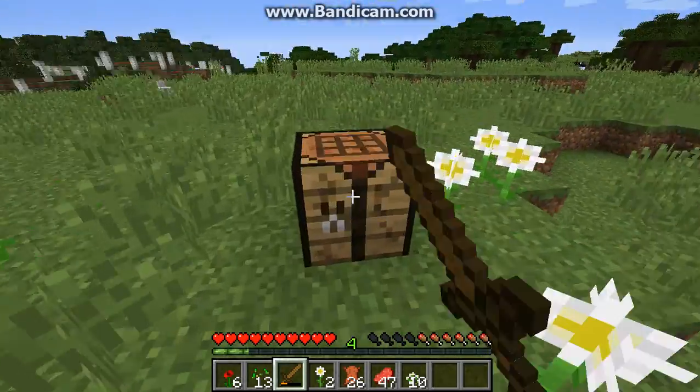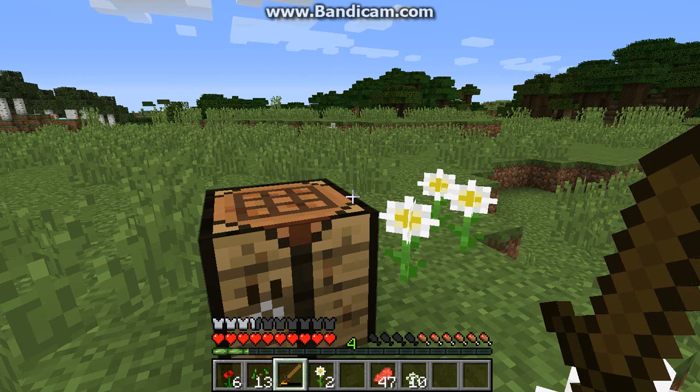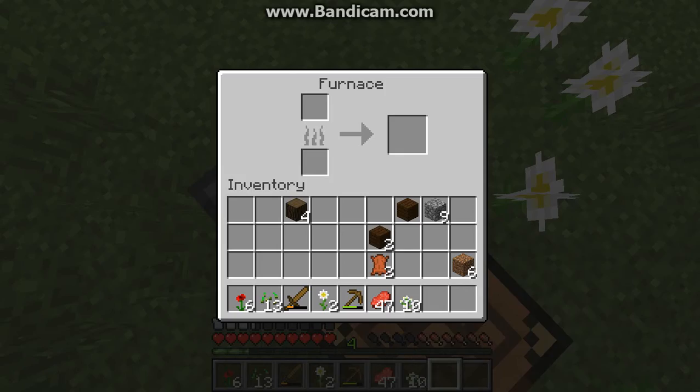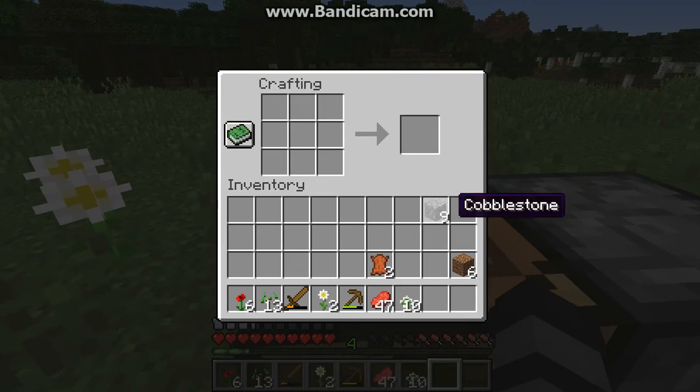We've got so much food and we can make some armor. I need to make a pickaxe so I can get stone for a furnace and cook up my food. Full leather armor! Three and a half armor - that is protection if I've ever seen it. Let's make this furnace and get the food smelting.